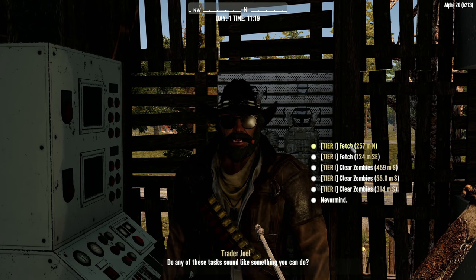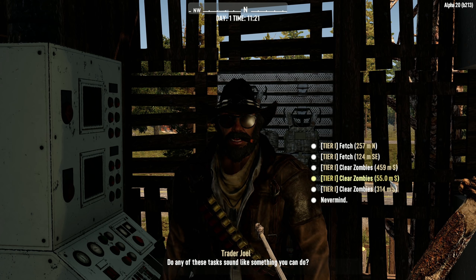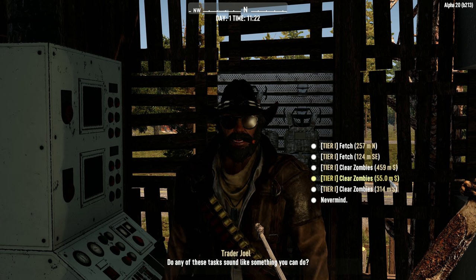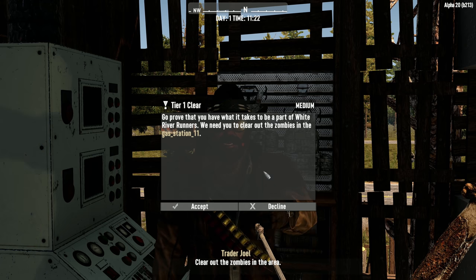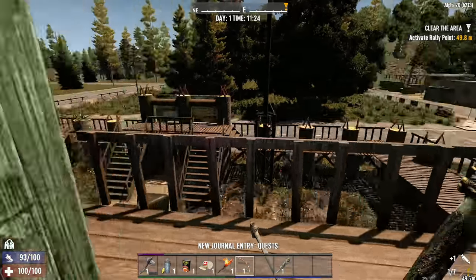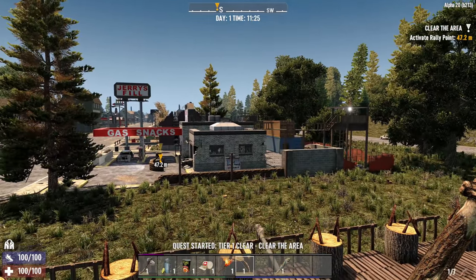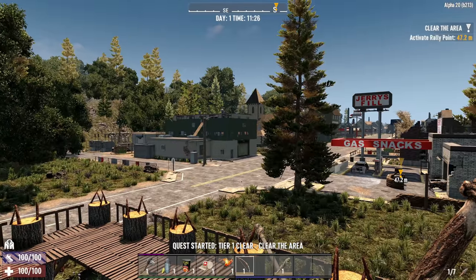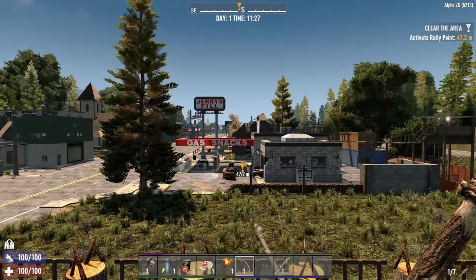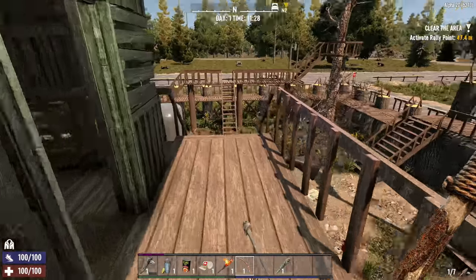Let's do a job - tier one fetch is only 1.5 kilometers away, actually really really close. We got a tier one clear zombies - 55 meters away at a gas station. It's right next door at this Jerry's Fill. Oh look at this place - there are so many new POIs to check out! I see so much new stuff, I'm going to have a new overload here.